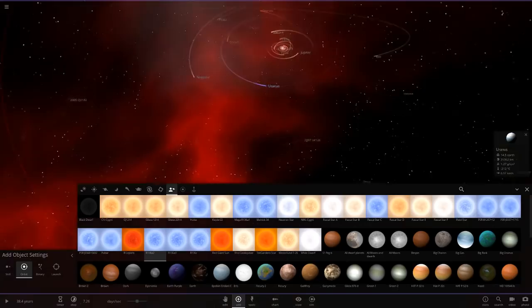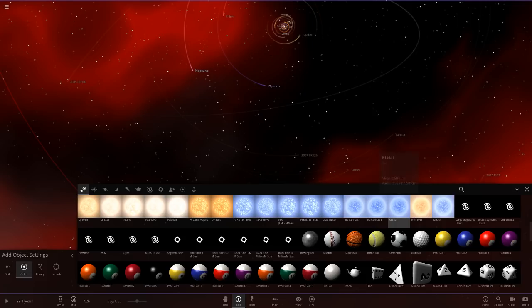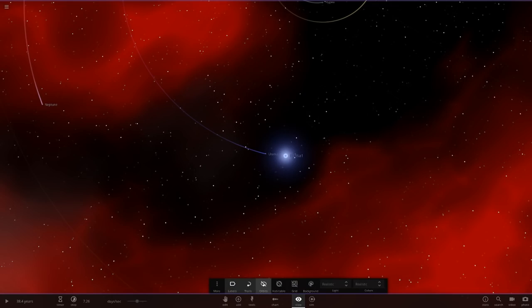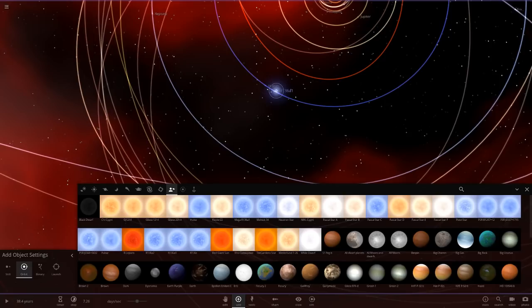This was actually suggested by one of you guys in the comments, so many thanks to that commenter. We've done something similar before but this is going to be intense — we're going to bring in all the brightest stars. We've got R136a1 here, the brightest star ever discovered in luminosity, and the comment said to put them in the orbit of Uranus, around this blue ring area here.